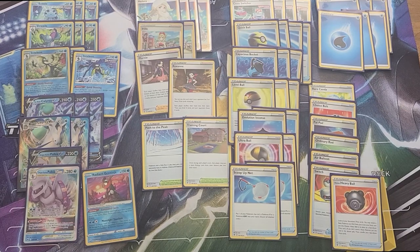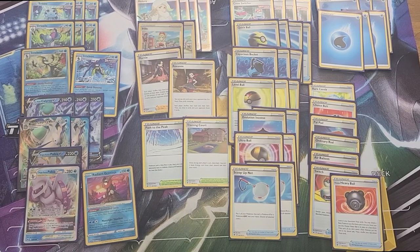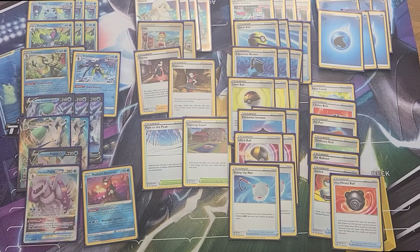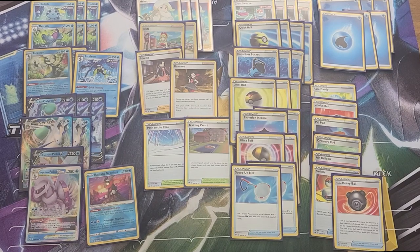If you like the list, let me know what you'd change. This is my list and I'm not changing it until Lost Origin at least. I like it as is — I have the Greninja, the Palkia, the Ice Rider, the Inteleons, some Quick Shooting math. The third Ice Rider V could certainly be an Ice Rider Q — the one that prevents all damage from basic Pokémon if you're worried about Regis, which do come up at locals. It could also be a Medicham V because Yoga Loop is hilarious in this deck; there were about five times in eight games where Yoga Loop came up.